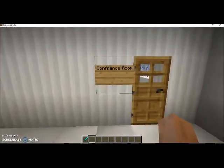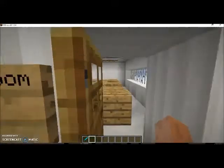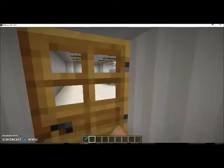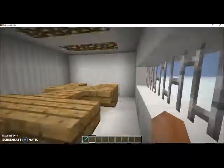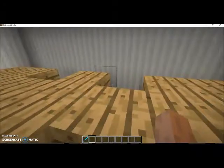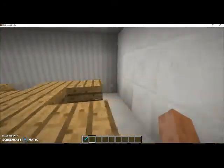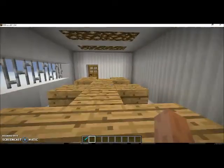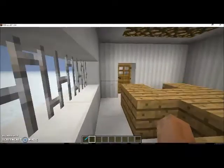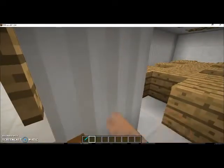Anyways, here we are — we have a conference room. I probably spelled that wrong — 'conference' — if I did spell it wrong, please let me know in the comments below. So here we are, I gave it at least a table — a fancy looking, weird looking one. I could change it if I wanted to, but I figured not to, because I kind of like that version. It's kind of shaped into like a little monster or something.